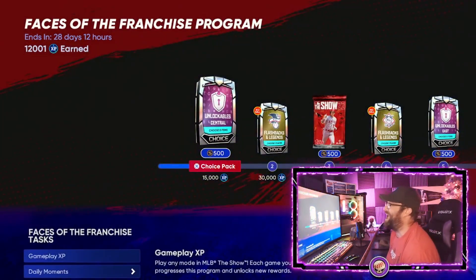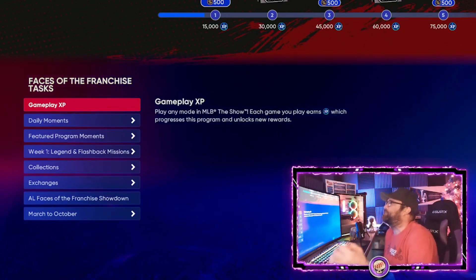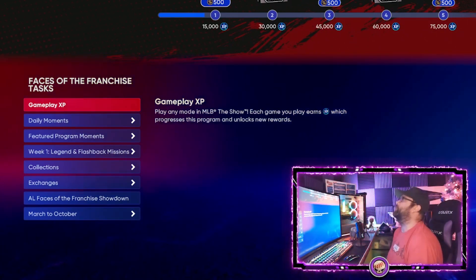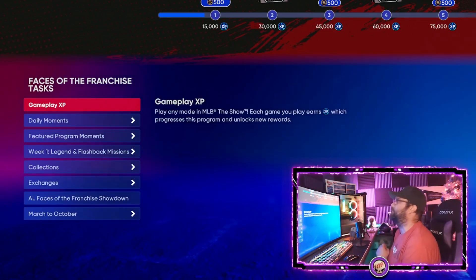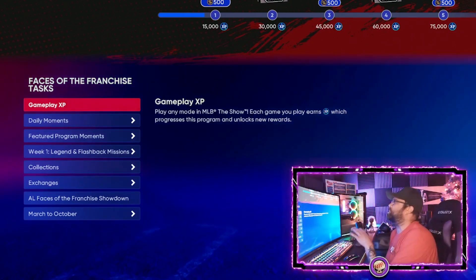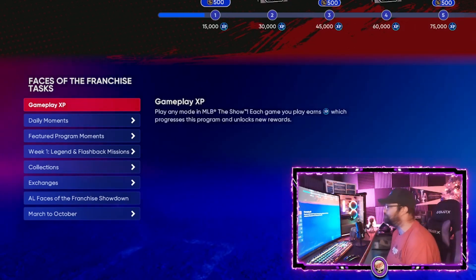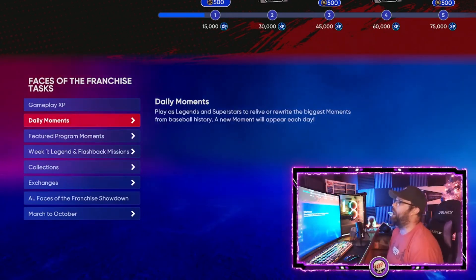First thing is gameplay — that's the obvious one. Gameplay XP is going to get you XP for the program because the whole program is based on XP. The more you play, no matter where you're playing in MLB The Show 22, you're going to earn gameplay XP. Complete any missions or extra things you find in other programs, conquest, or anywhere else that give you extra XP, because that's going to help you out along the way.